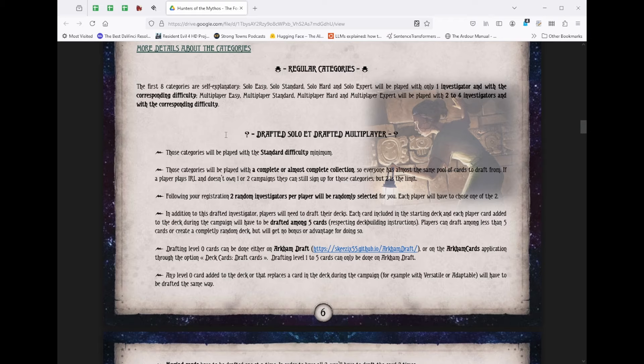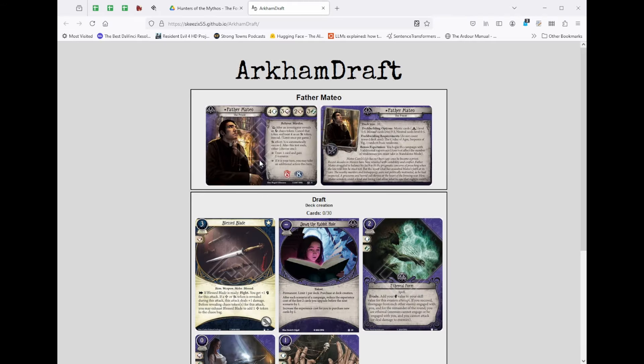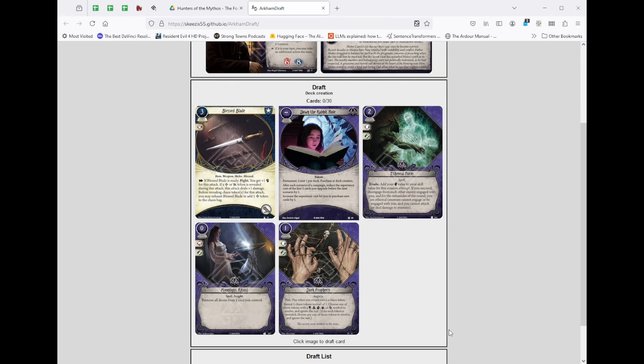The drafted division is really interesting. The way it works is everybody goes to a website called Arkham Draft, maintained by a community member named Jacques. What Arkham Draft lets you do is draft a deck by doing card picks from different options. I'm going to demo drafting a Father Mateo deck. You pick your collection, start a simple draft, and select the number five — I'll show you how it all works. Basically, every card in your deck is chosen from a set of five options.